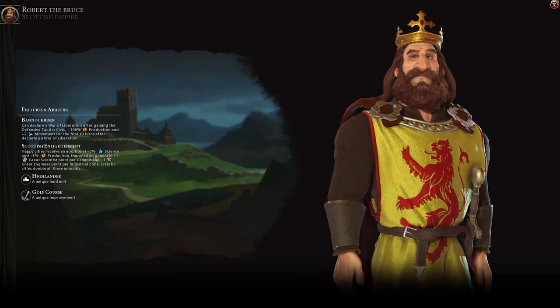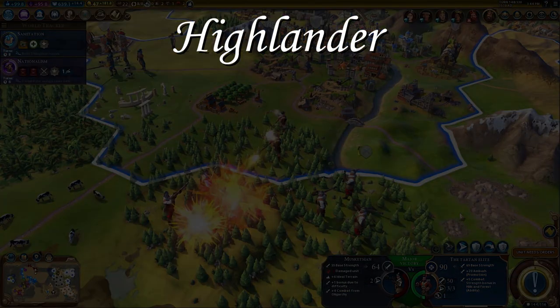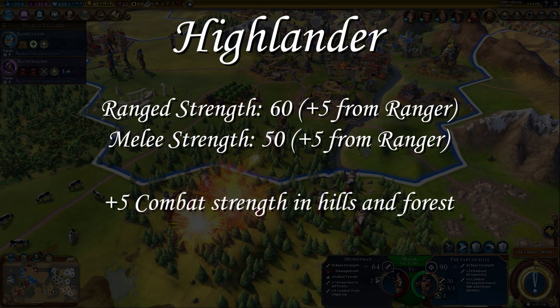Scotland's unique unit in Civ VI is known as the Highlander. The Highlander is a unit that replaces the Ranger, which you unlock when you get Rifling. The Highlander is going to have 60 range strength and 50 melee strength, both of which are up plus 5 from the Ranger. In addition to that, they get plus 5 combat strength in hills and forests. I think the Highlander is going to be just kind of okay. Rangers are pretty good units, but they're not around for too long, and they only have one range for their ranged attacks.